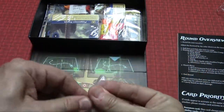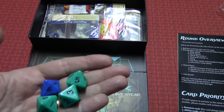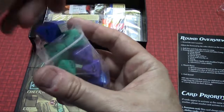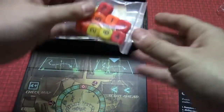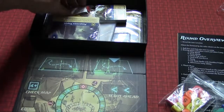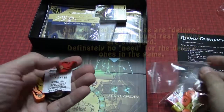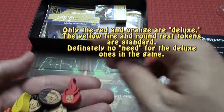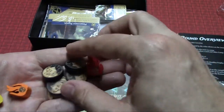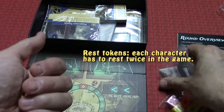Eight-sided dice — some of the characters use eight-sided dice. Fairly standard. Some of the characters roll six-sided dice. I think this was one of the deluxe upgrades, having the wooden tokens here. So here's your fire tokens. I'll have to read the instructions to know how to use each of these.